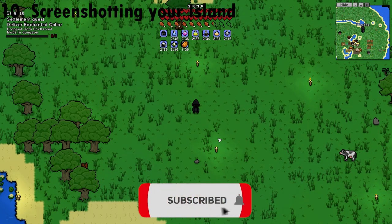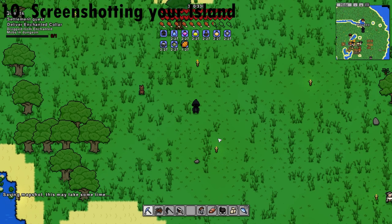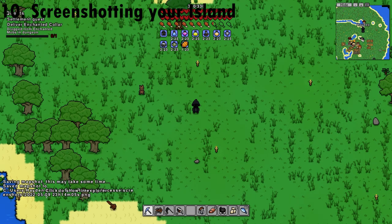You can take an entire screenshot of your island by pressing Enter and typing /mapshot. That will save a map shot and it will display a link at the bottom to where you can find it — just click on it and it will take you to your documents folder.